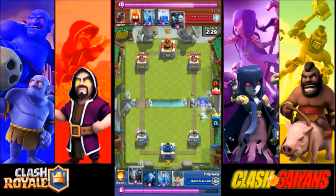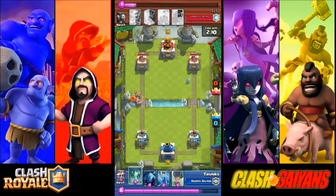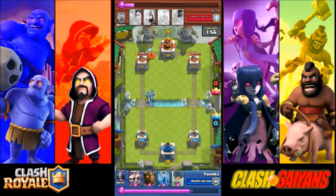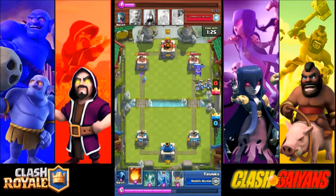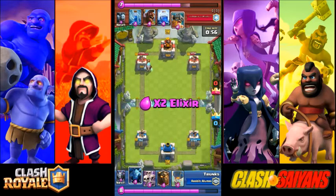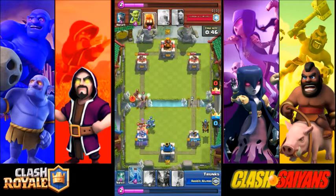Let's jump into the next replay. One big thing with a beatdown deck: I don't like to play my hound right at the start unless I get a feel for what my opponent has. He played the ice wizard, so I knew he wasn't going to come with elite barbarians right away. But when he did come with them, I was ready with the tombstone, and the minions were there to back up. He threw down goblins in the back, so we effectively traded on elixir with tombstone and minions against his elite barbarians.